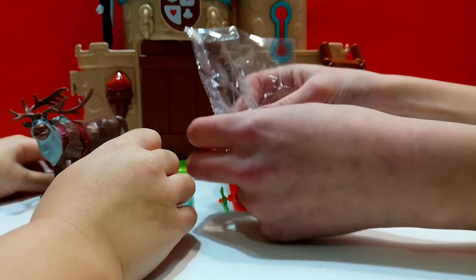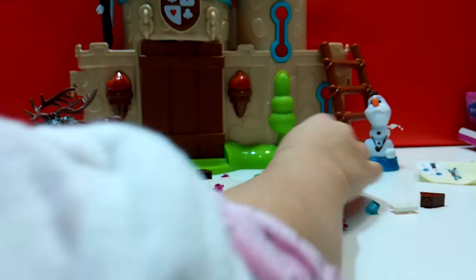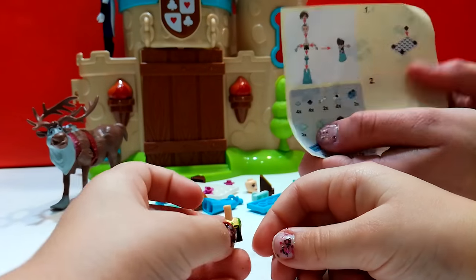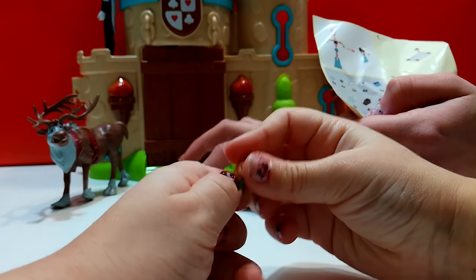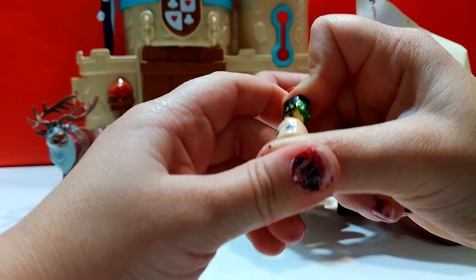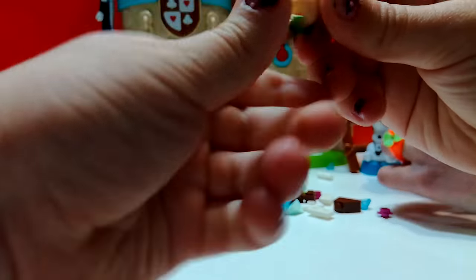Let's pour all those things down on the ground. So let's make Anna now! This is the first piece you need and it's the top of Anna. Here's the hat. Here's her hair! Perfect! Put her hair on — perfect!